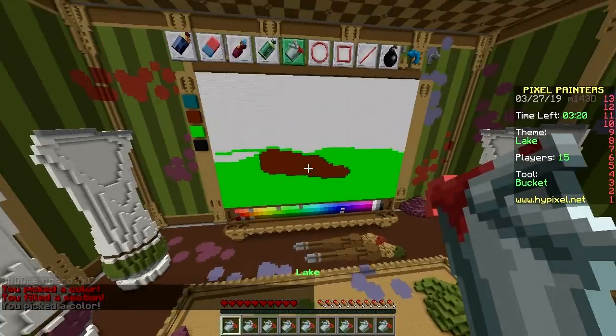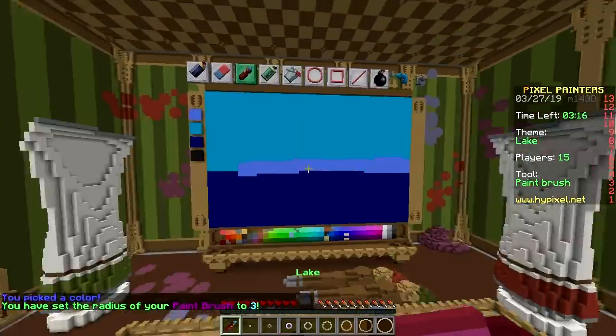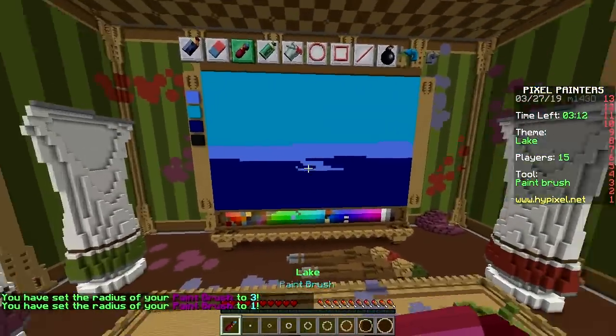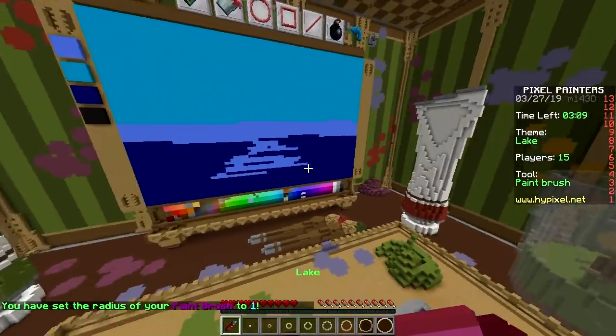Why did I just make my lake brown? That doesn't make sense. This is hard, man — harder than 3D, isn't it? Ha! So what are you building? A lake. What else?